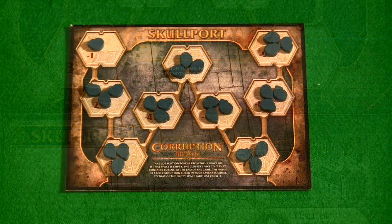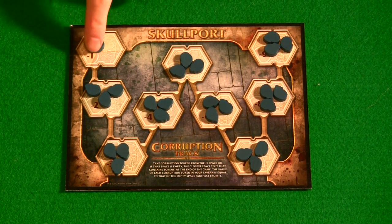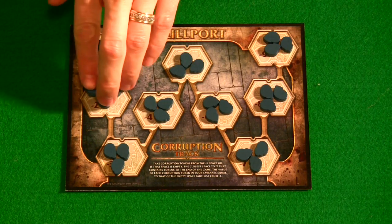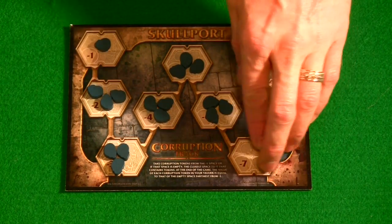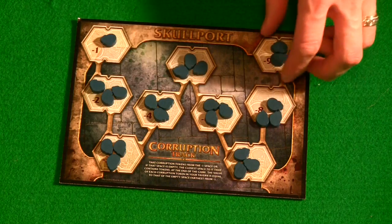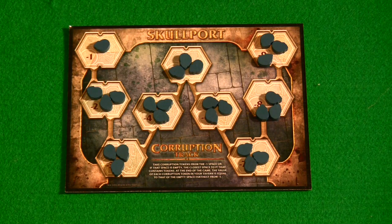This expansion adds some really cool mechanics to the base game of Lords of Waterdeep. We'll start with the Scoundrels of Skullport part, because it adds the coolest new thing — the corruption track. The way it works is there are skulls on various spaces: one skull on the minus one space, and every other space has three skulls. There are outlines of skulls all the way up to minus nine. Any time you take an action that forces you to take a skull token, you take it from the lowest numbered spot and add it to your tavern.